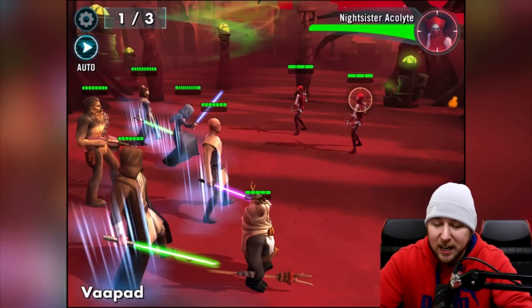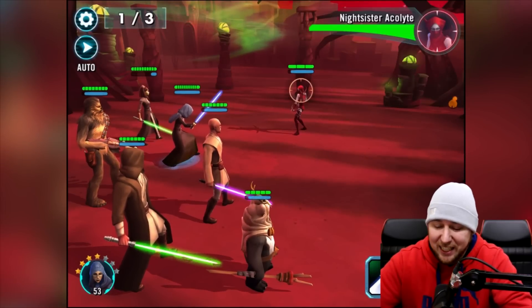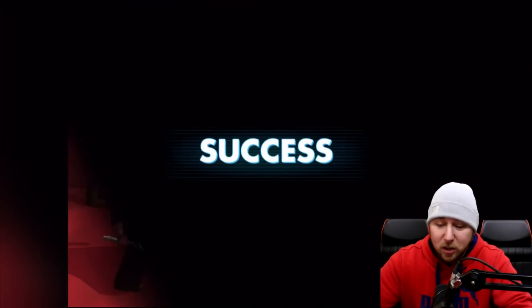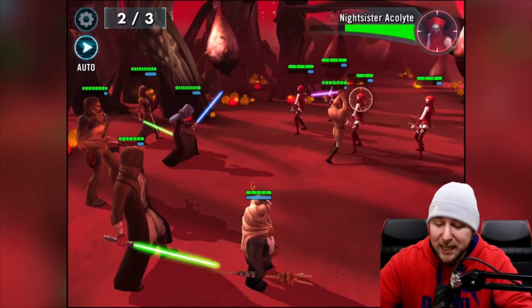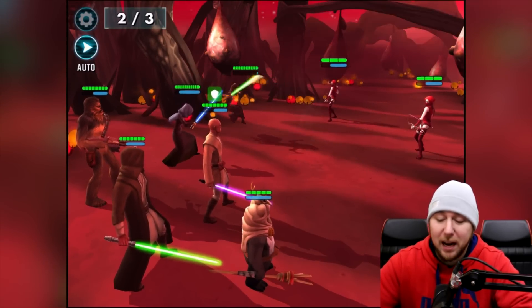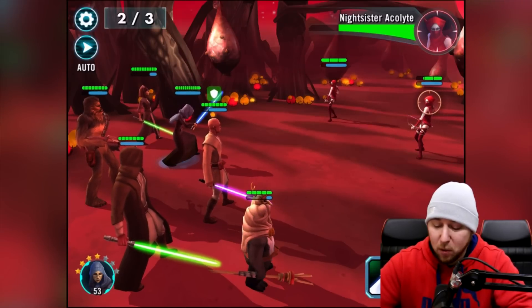It seems like the dark side team is easier to get stronger — I honestly don't have a clue why that is. Maybe your light side team is stronger, but for me the dark side team is way stronger. I can just get the shards and gear a lot more easily. So hopefully I can make my light side team really strong as well, because that's what I want to do.